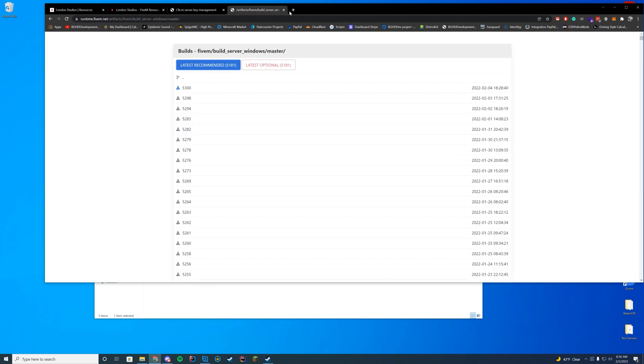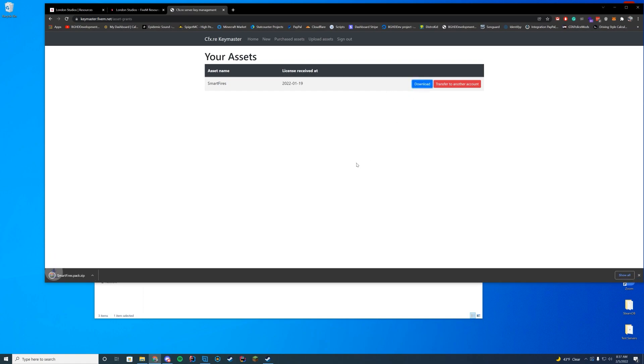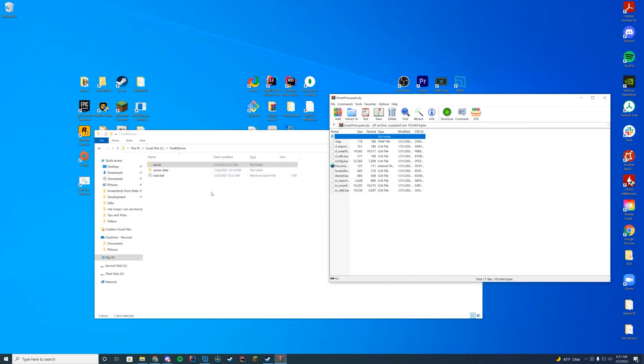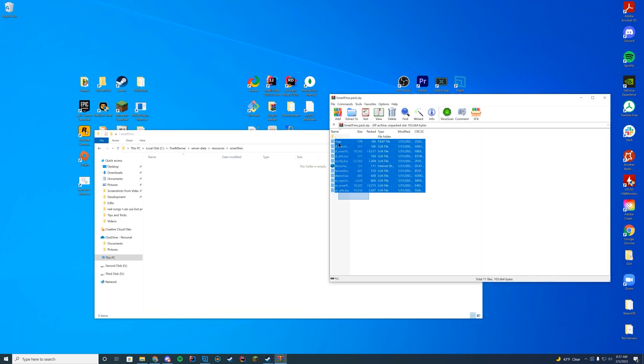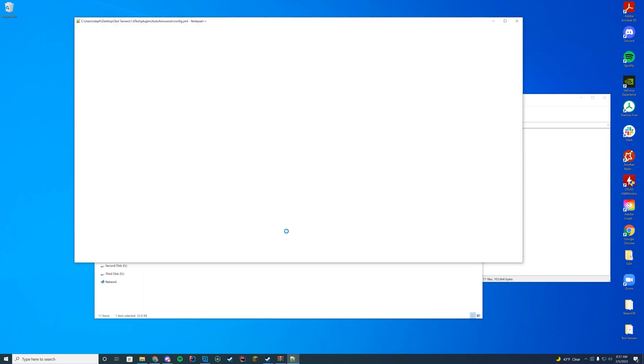Now that we've updated our server and looked over the documentation, let's actually download the resource. I'll go to Key Master, press download on Smart Fires, and here is the latest version. Just like any other resource, I'm going to go to my server data resources folder, make a new folder called 'smart-fires', and put all of the downloaded files into that folder. Within there you can edit your config.lua file just like we went over.